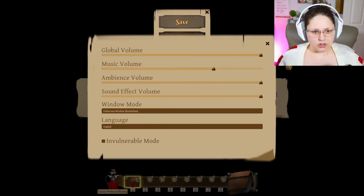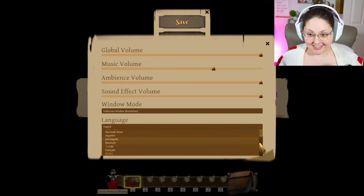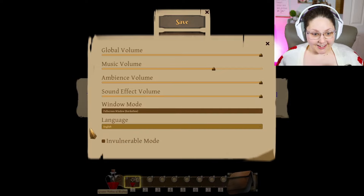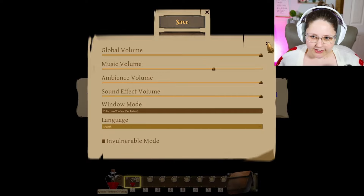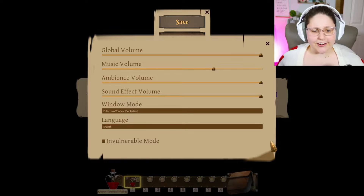Before we go any farther, can we check out some settings? We've got volume options — a total volume and then broken up into different types. We've got windowed mode and some language options — quite a lot of languages, that's super exciting! There's also an invulnerable mode, which is pretty cool — I guess that's for a more cozy, less stressful experience. I'm not seeing any changes for keybinds or UI, which is a little disappointing.